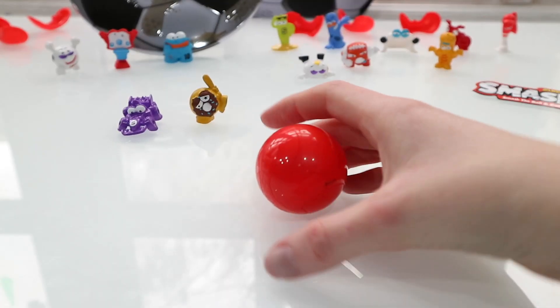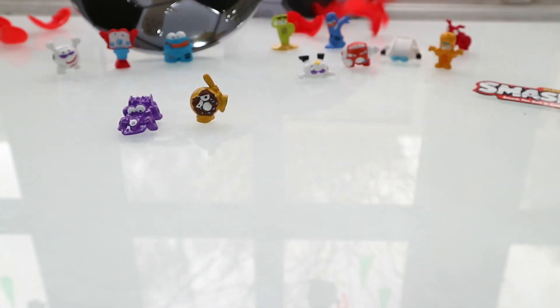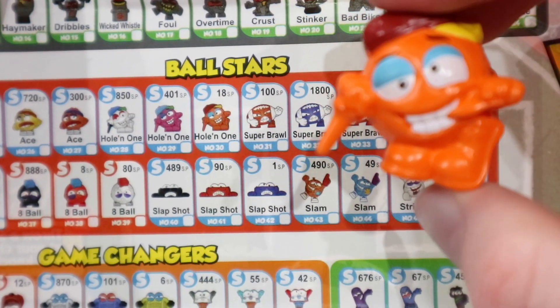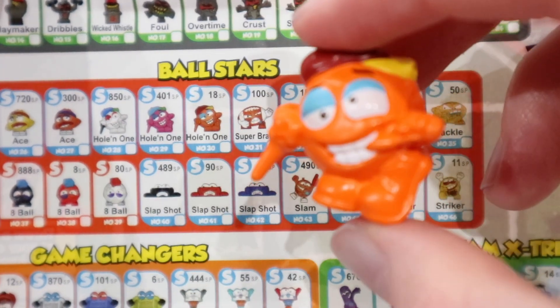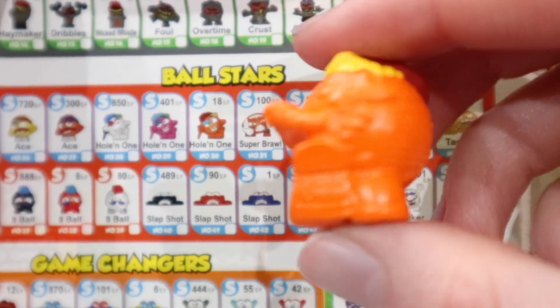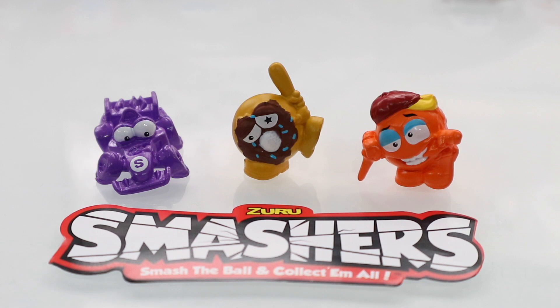Time for the second smash ball — ready, steady... that one flew all the way across the room! He is called Hole in One, worth 18 smash points, and he looks really cool — he's bright orange and leaning on a little golf peg. He looks super cool!